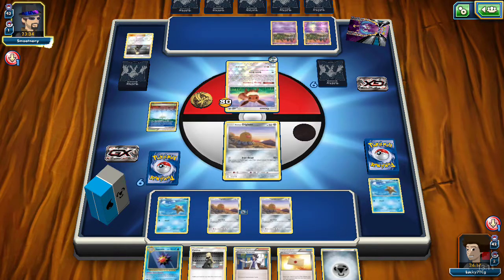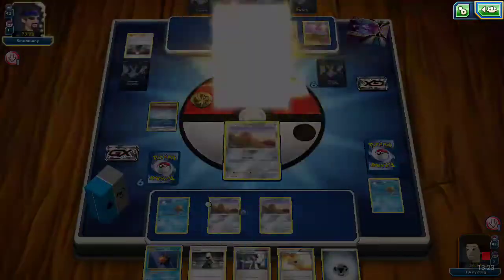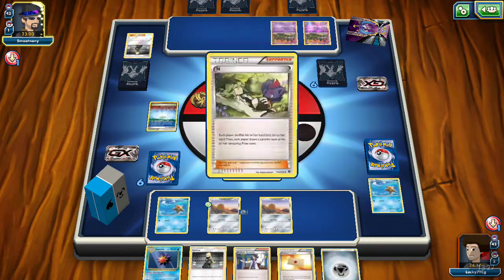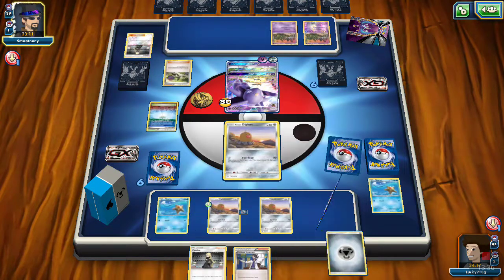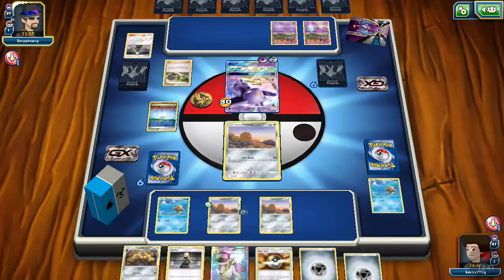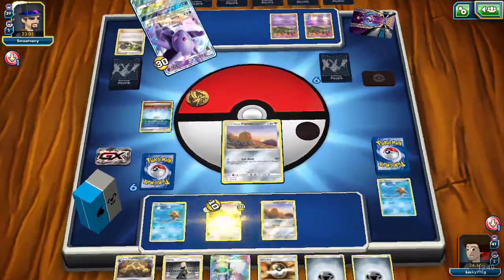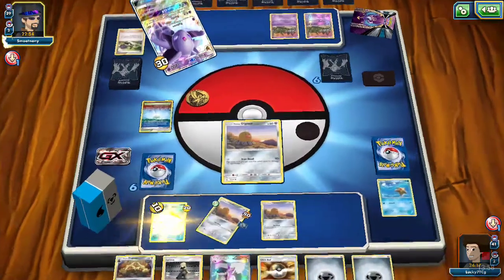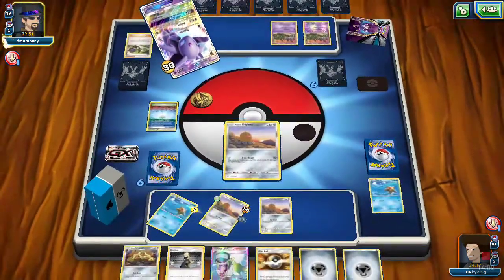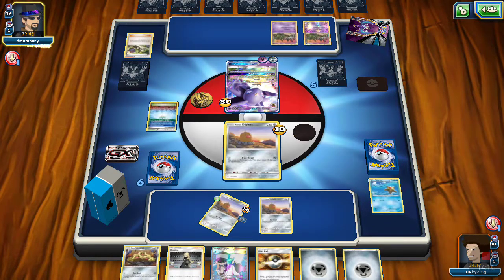It's perfectly fine. We don't need Staryu — we just need one Staryu. He has a Psychic Energy. Will he go for the Divide GX attack? He can knock out two Pokémon. He is going to use N. We got two Metal and yeah, he is going to go for the Divide GX, probably knocking out Alolan Diglett and Staryu. He's really going to go for the Divide GX. He has more too. But we do have Rescue Stretcher to get them back so it is not a big deal.